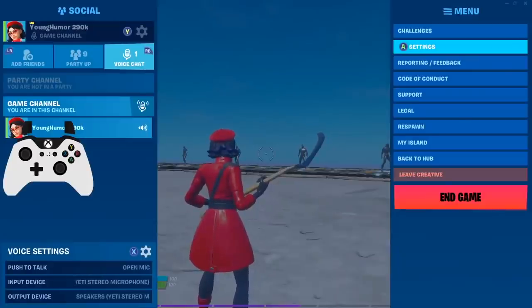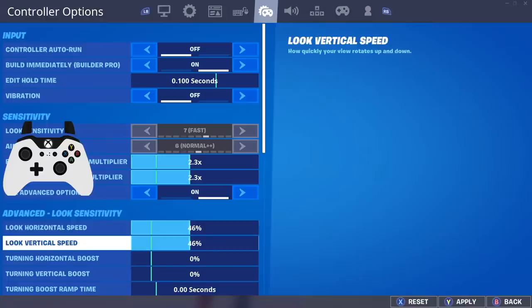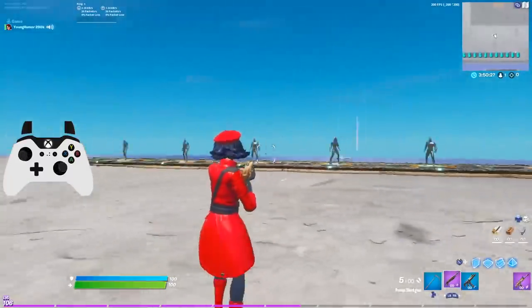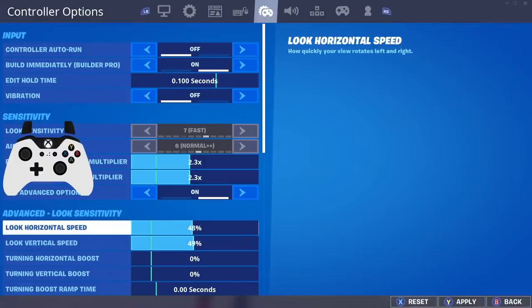Now going to the settings that are going to make you as accurate as possible after this recent aim assist nerf and buff. You can have your edit and build settings however you want. Going down to look sensitivity — horizontal and vertical speed — since they nerfed close range aim assist, you want to play on a lower sensitivity than before. My recommendation is that the best sensitivity after this recent update is going to be between 44% and 49 to 50%.